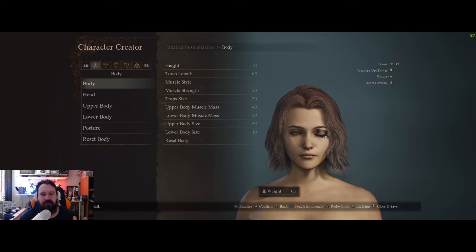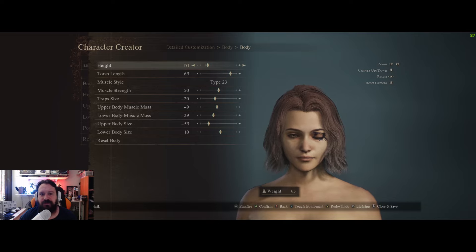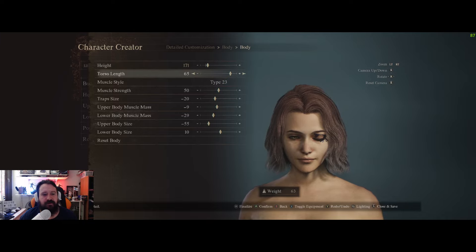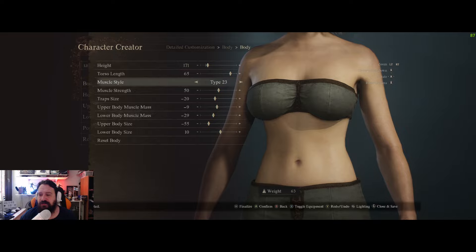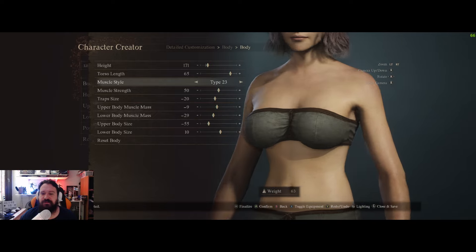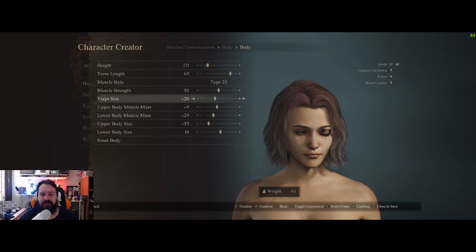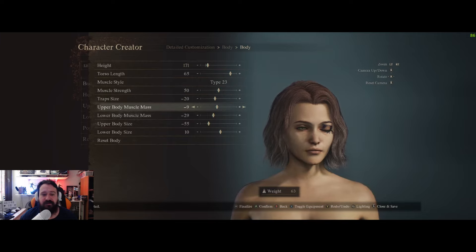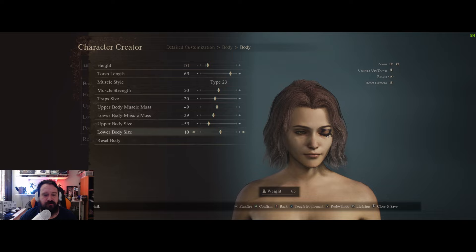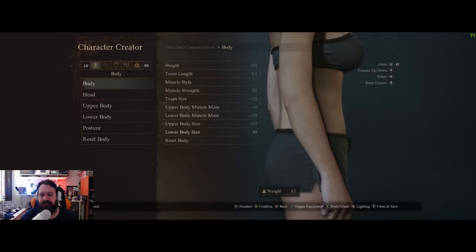First things first, for the body you want to go for 171 centimeters, which is her canon height. Bust length 65, muscle type 23 — she doesn't really show defined muscle in the game. Muscle strength 50, trap size minus 20, upper body muscle mass minus 9, lower body muscle mass minus 29, upper body size minus 55, and lower body size 10. She's pretty lean as you can see.